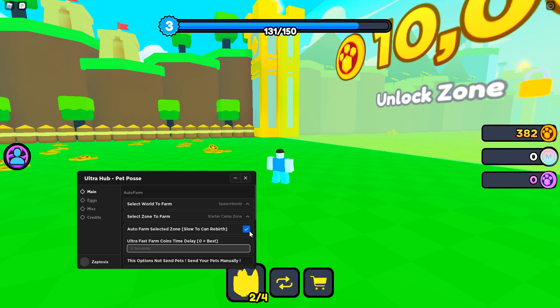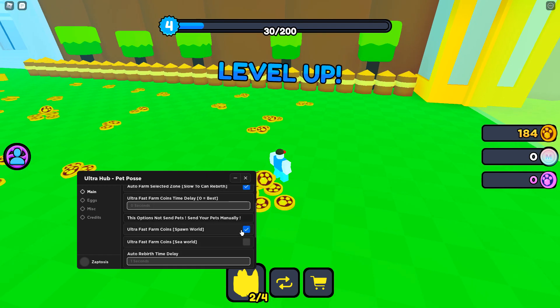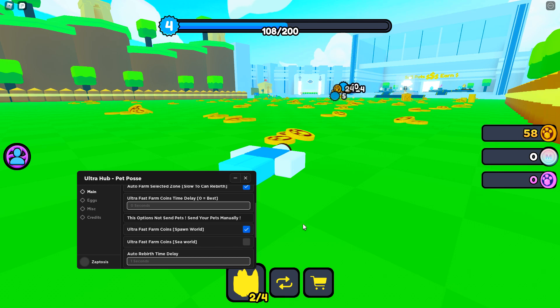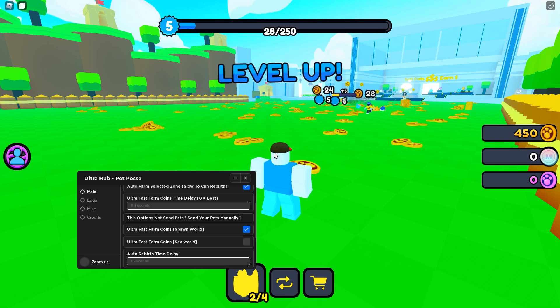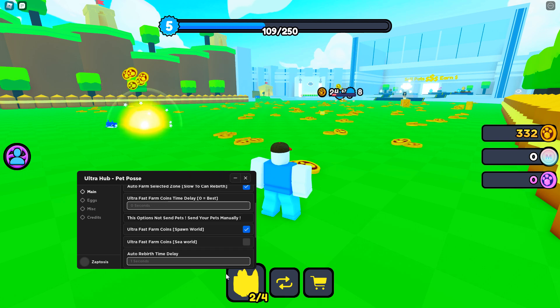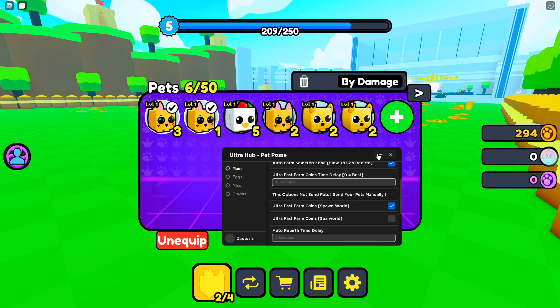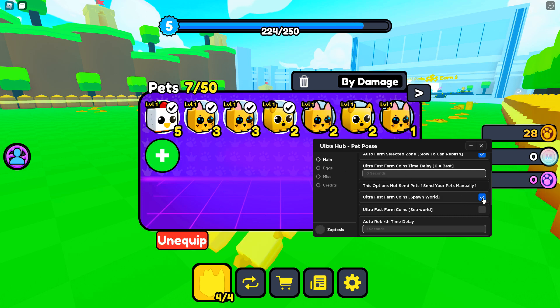I'm leveling up — there we go. So I have to select the Auto Farm. What does this one do? Ultra Fast Coins? I want the Ultra Fast ones. That does help it still, at great cost to my performance. And that should help with getting the pets. I can unequip all, then equip best.